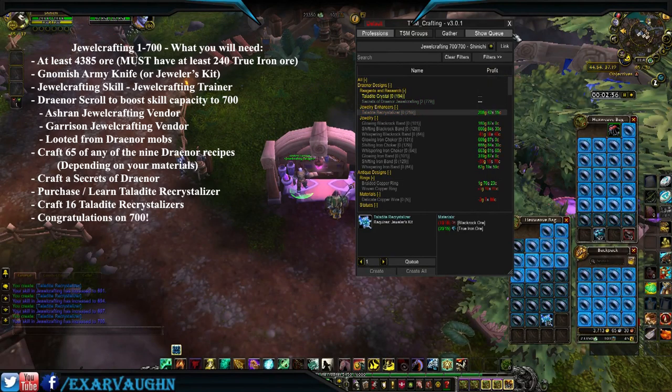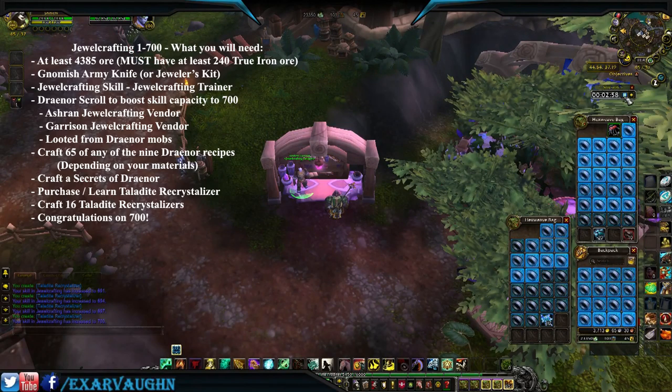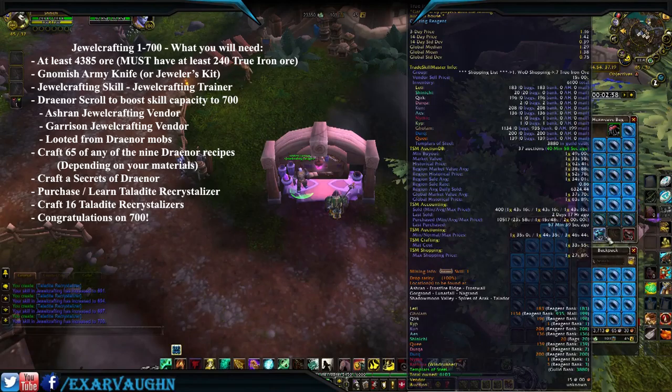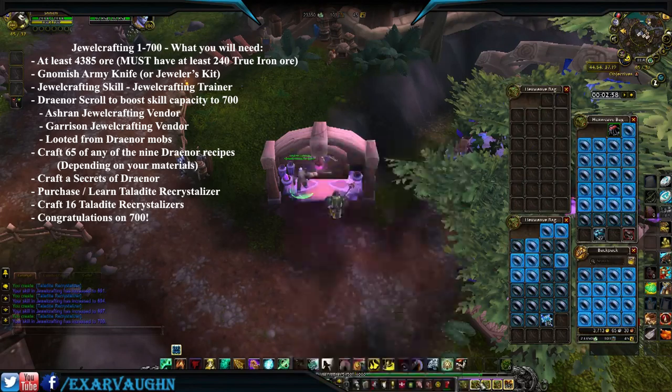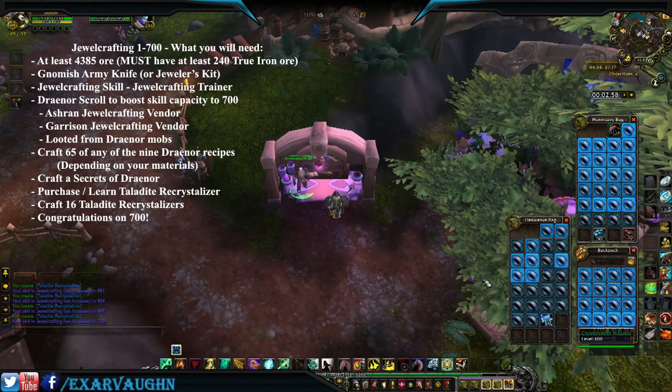There you go — level 700 in under five minutes! As you can see I have a little extra. I cheated and brought a little extra ore just to make sure, because sometimes the Secrets of Draenor does not proc and give you a skill point, in which case you have to make one extra status reroll item. In this case I got lucky. Congratulations, you're level 700!